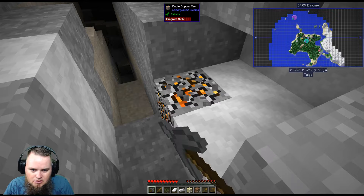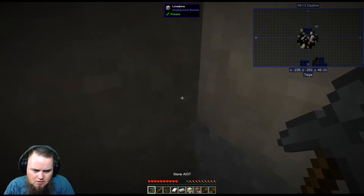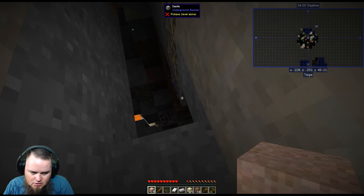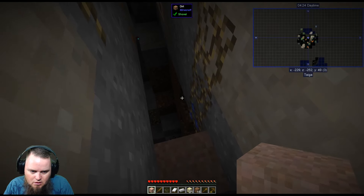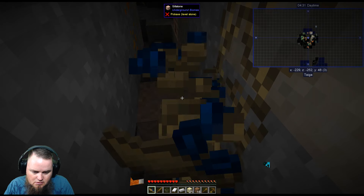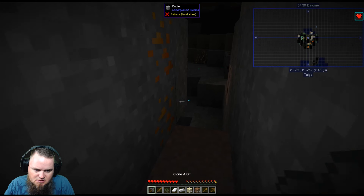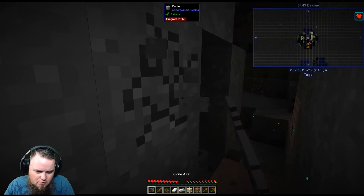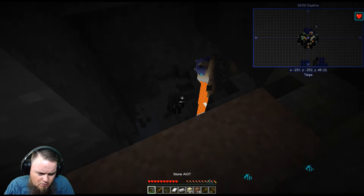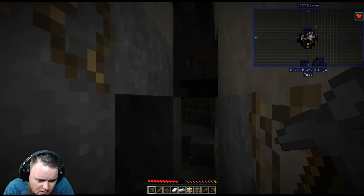Copper is one of the most important early game resources so I don't want to miss the opportunity to get some. This is a pretty deep dark cave. Right here we have cave roots from Cork — you can eat these little beans if you punch them, so this is food. We got a little more copper but we've got to watch this beehive — I don't want these bees going ham on me. There's something over that hill that probably wants to eat my face.